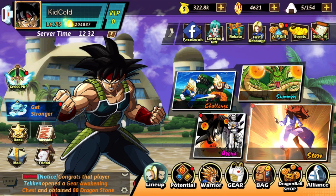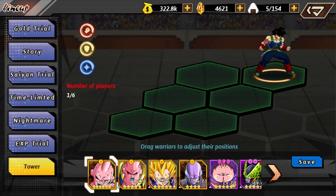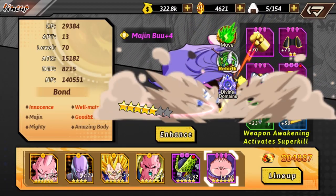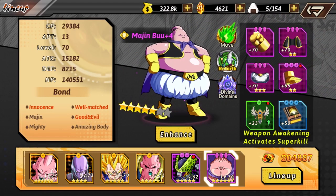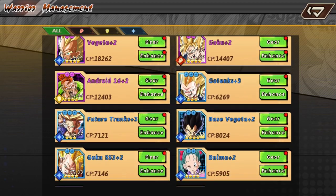Alright guys, welcome back to another episode of Dragon Fist Ultra Combo. In this video we're going to go over a sort of free-to-play lineup. This is going to be an old Saiyan lineup, so we're going to start with Bardock. Someone requested it in the comments, needed help with synergy. So I'm going to build a free-to-play Saiyan lineup and go over why I chose Bardock.